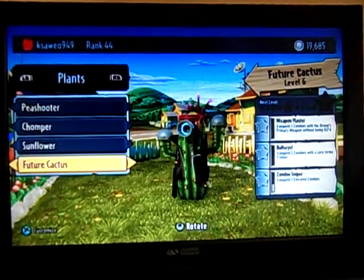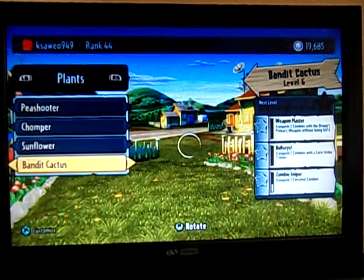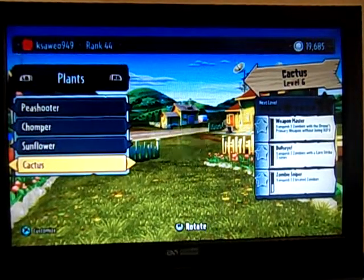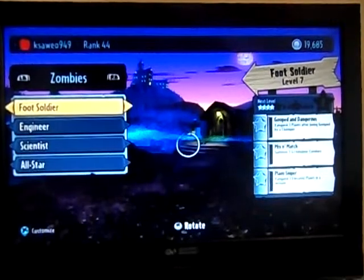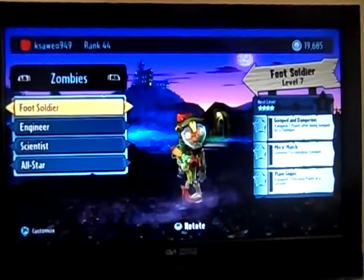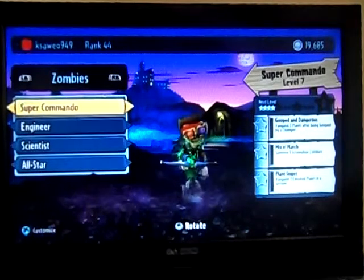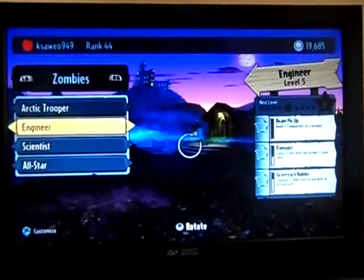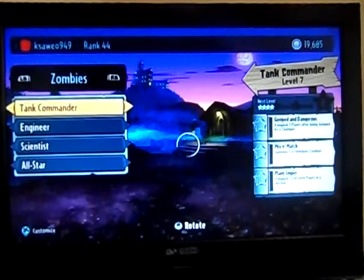Future Cactus is one of the best. I haven't got Bandit Cactus — he has rapid fire but he's not that good. I also have the normal Cactus. Now we're on to the Zombies. Foot Soldier — here's my customization on him. Super Commando is like the best one, and Arctic Trooper is quite good.